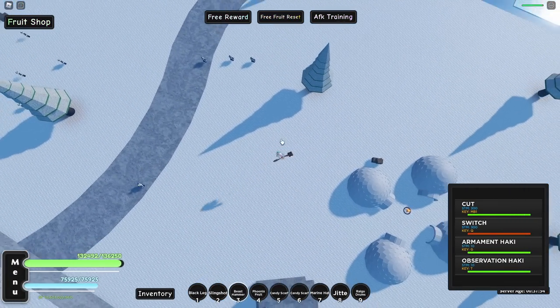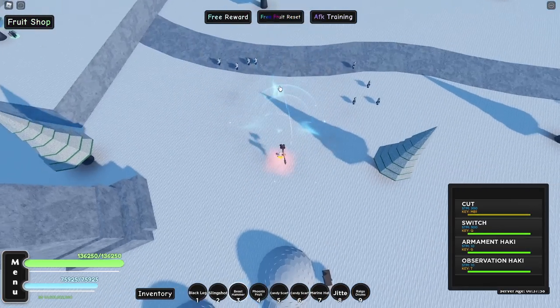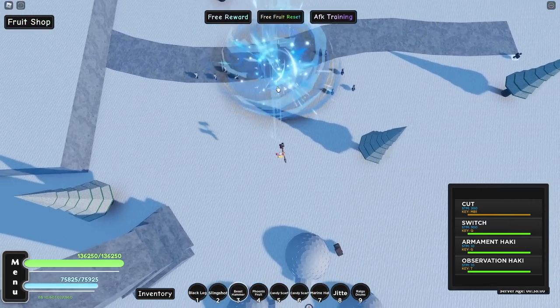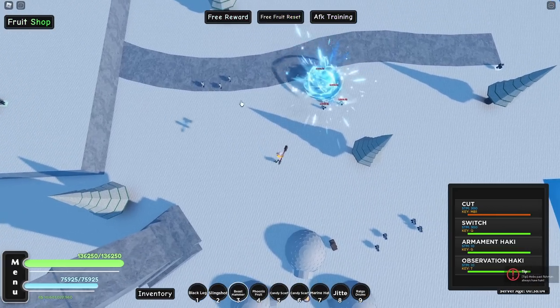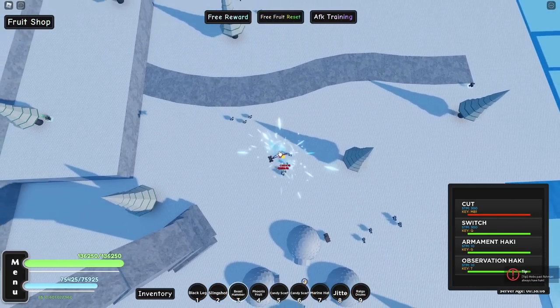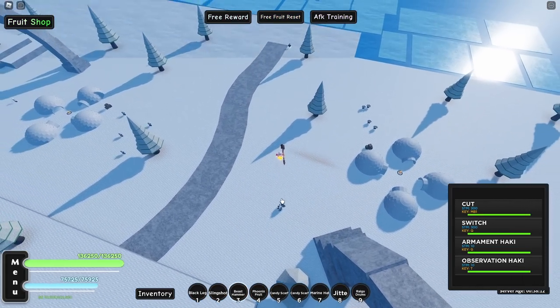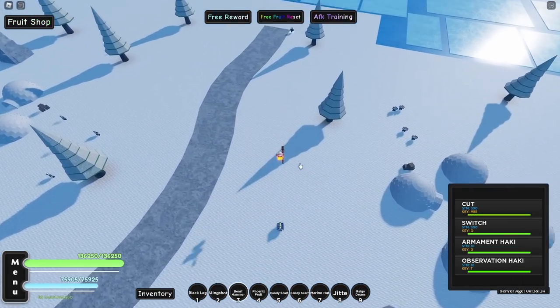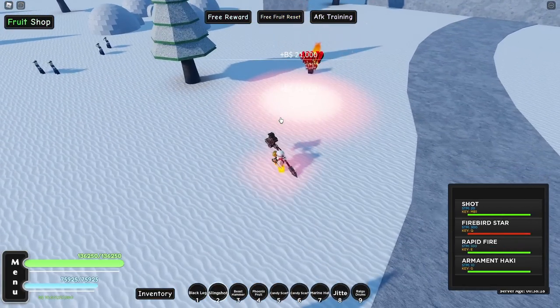Let me switch and let's see if there is some AOE on this weapon, the second skill. You guys see this? It's so bad. The damage is not that high, the AOE is really low, and basically we have only one skill that we can properly attack with. So in my opinion the slingshot is a better option.